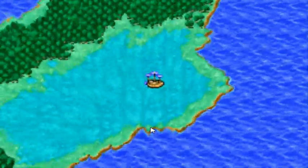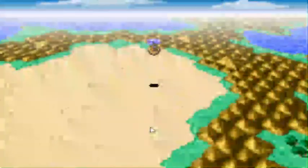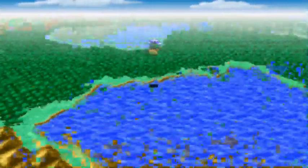You can't open the map while in the airship. Oh yeah, and you can't park in swamps — I forgot about that. But we can park in deserts, so I got that going for us.